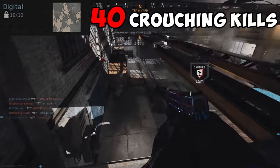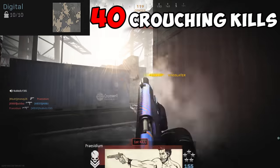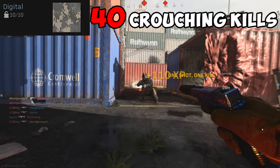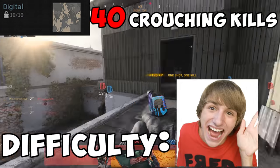For Digital, you need 40 crouching kills. Crouching will increase your accuracy a lot, but it's easily forgotten, so duck walking in a few games or crouching right before a kill will help unlock this challenge. Sliding is inconsistent on whether or not it'll count, so try to avoid it for this challenge. Difficulty? Fred.